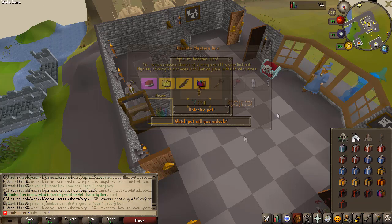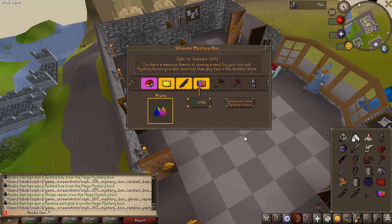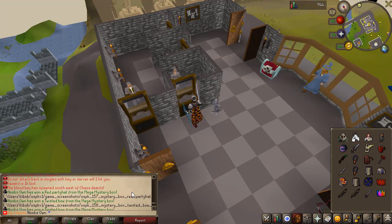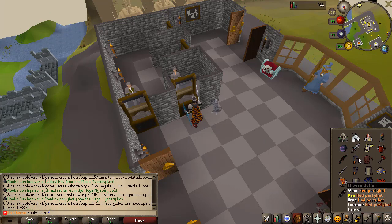We just got the Olmlet pet and also the Demonic Gorilla pet, which is super nice. I just opened up five of each mystery box and I got insanely lucky on my mega mystery boxes — I basically opened five and got five rare rewards. I got a Red Party Hat, two Twisted Bows, a Ghrazi Rapier, and a Rainbow Party Hat. These items alone cost more than basically all the mystery boxes I just opened together.